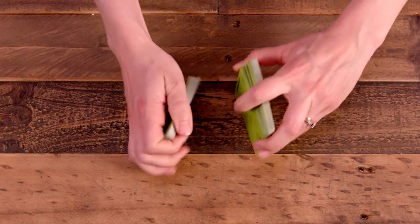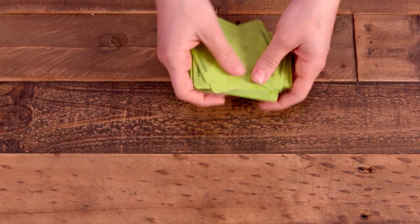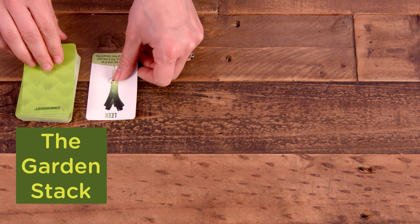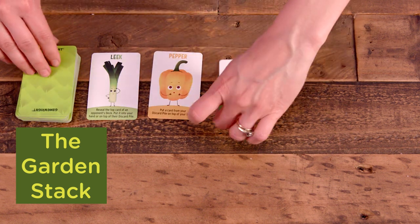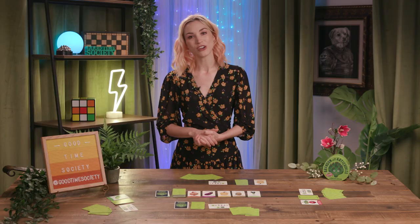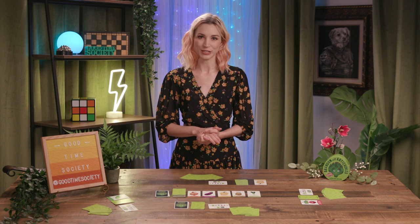Shuffle all the remaining cards into a common deck known as the Garden Stack and place it in the center of the table. Then draw and place five cards from the garden deck alongside it in the row known as the Garden Row. Each player then draws five cards from their personal deck to form their starting hand and we're ready to play the game!